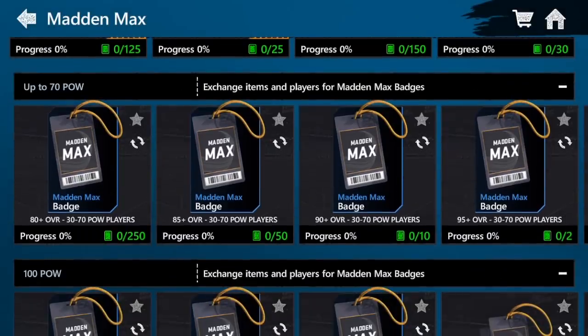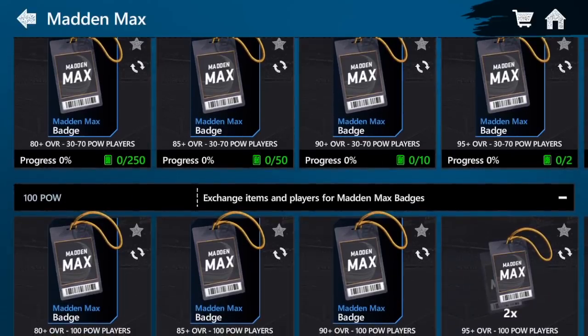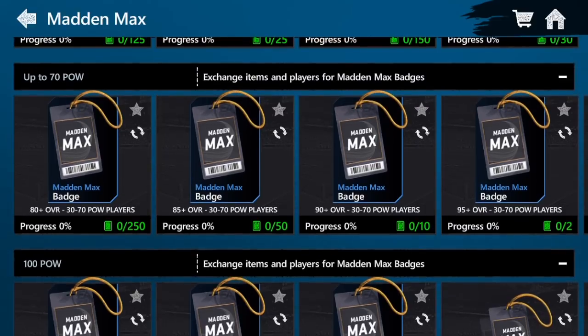There are two different power levels: 70 power and 100 power. Recently with Madden Max they've introduced players with 100 power in the Road to the Draft, so that's where we're going to be getting all of our players from. These are generally going to be the best deals, but there are a few in the 70 power versions that are decent as well.